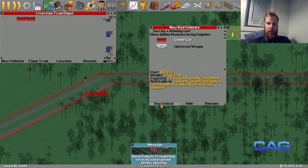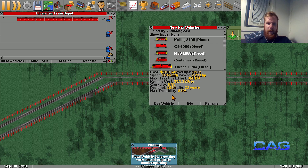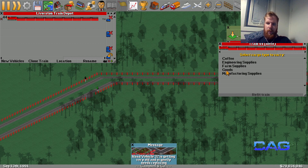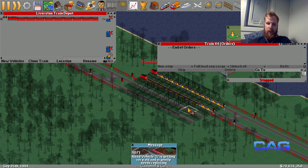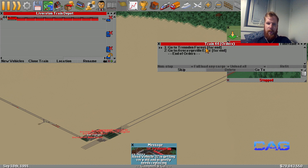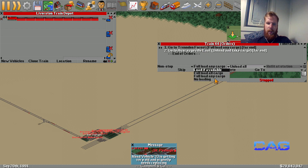We're gonna want quite a few bridge cars. That train - the long one - which is what it's supposed to be, is set to carry goods. All the way back home. Go, unload, no loading.